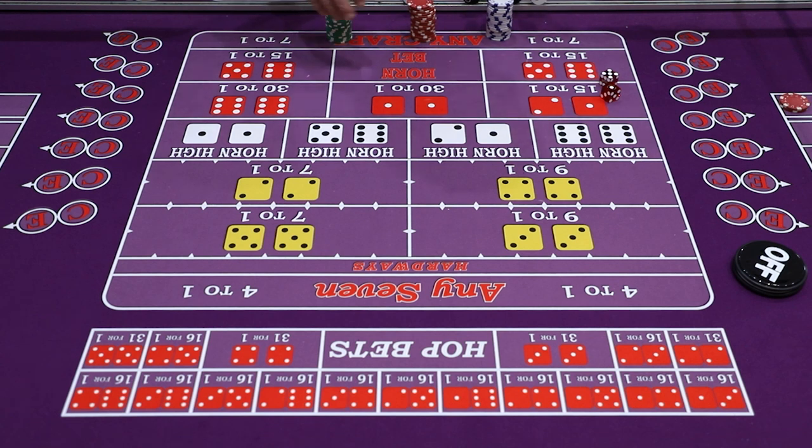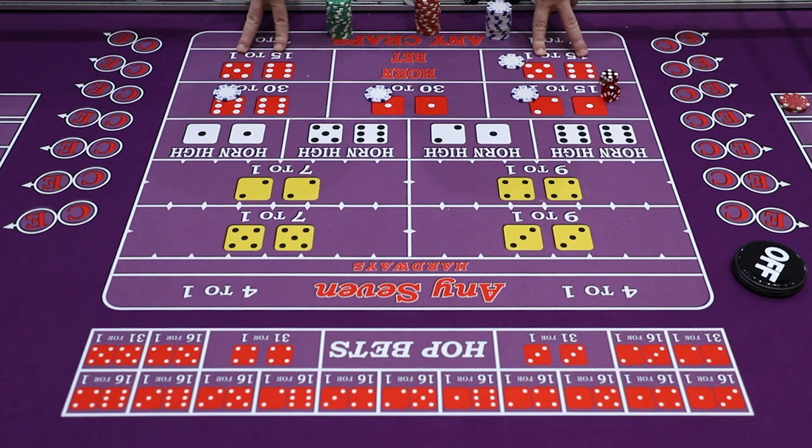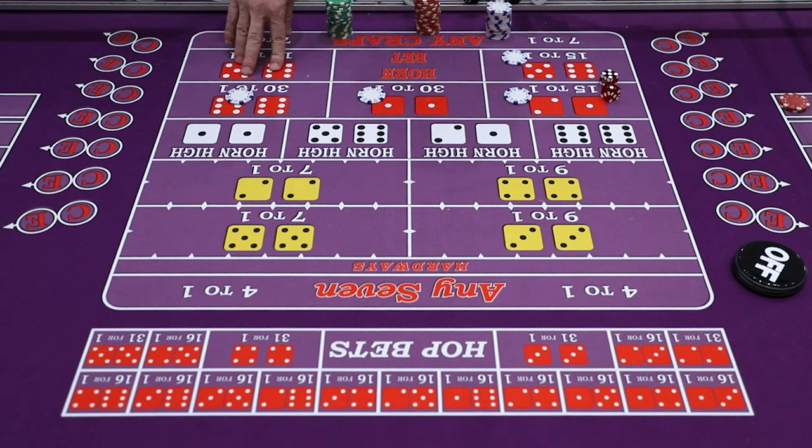The next bet is the horn bet. A lot of people go, what the hell is the horn bet? Basically, the horn bet is any of the craps plus the eleven — four numbers in play. You usually bet the horn bet in units of four: one dollar on ace-deuce, one dollar on aces, one dollar on twelve, and one dollar on eleven. You'll notice on this layout there's eleven on both sides because a lot of people tend to bet the eleven, so there's plenty of room. The horn bet covers only those four numbers.